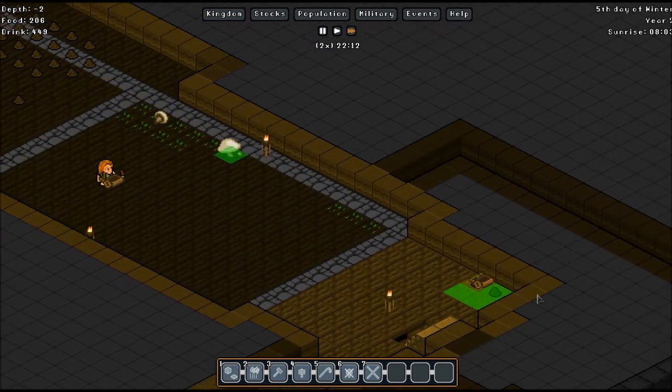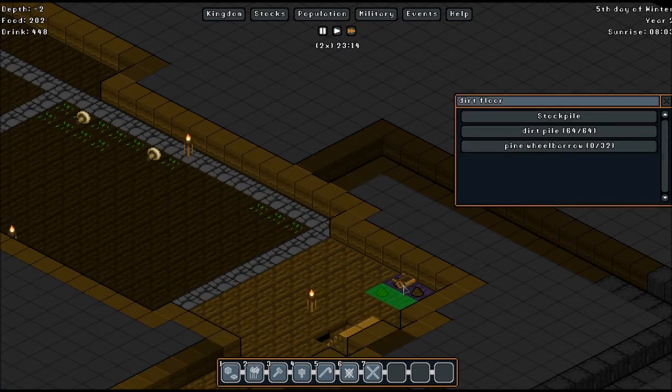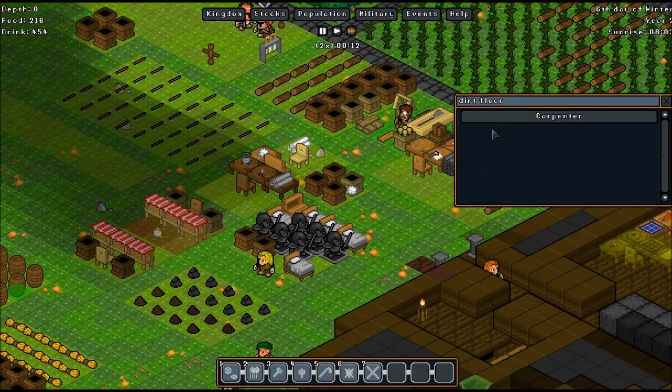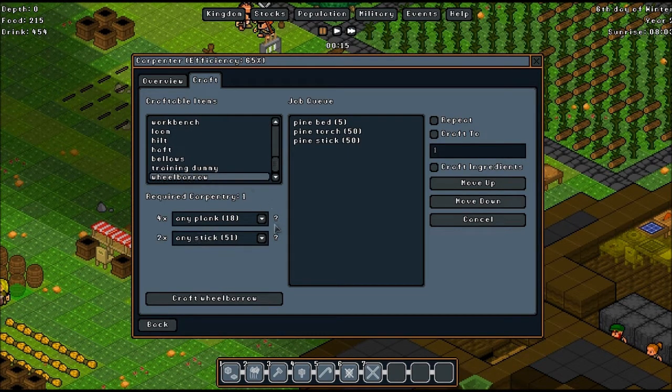Oh look at that — is that a wheelbarrow? I think that's a wheelbarrow. Pine wheelbarrow. Wow, look at that. Maybe we'll make some more. That was cool. I don't know what they do. I'm trying to work out — they were just leaving the wheelbarrow there. Let's build a few more of those.